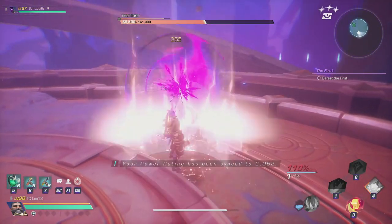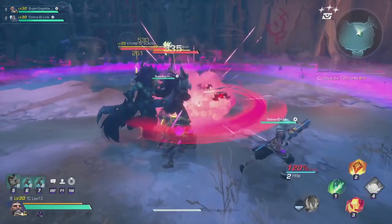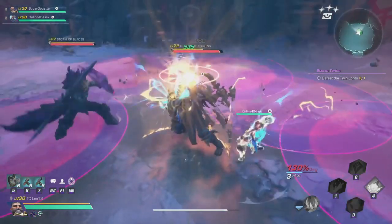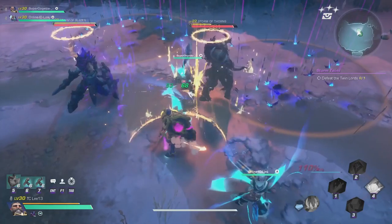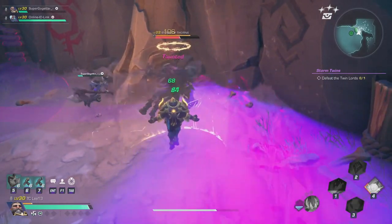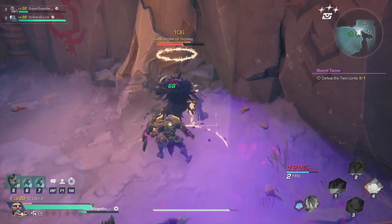Don't forget that Judgment is a taunt ability — it draws aggro as an area of effect from nearby enemies, though this isn't mentioned on the skill description itself. The taunt isn't very strong, so it won't last very long. Enemies will not stay on you before the taunt skill comes back around to refresh, and many things can steal taunt away from you.